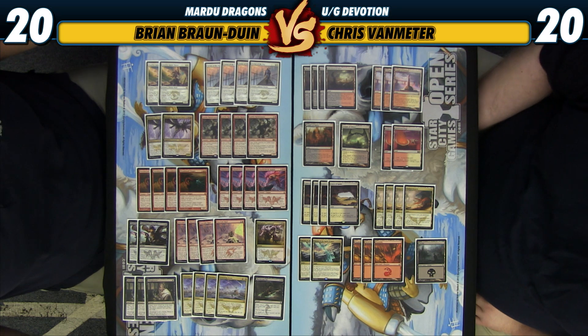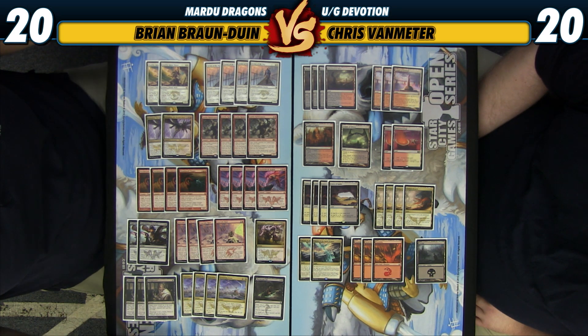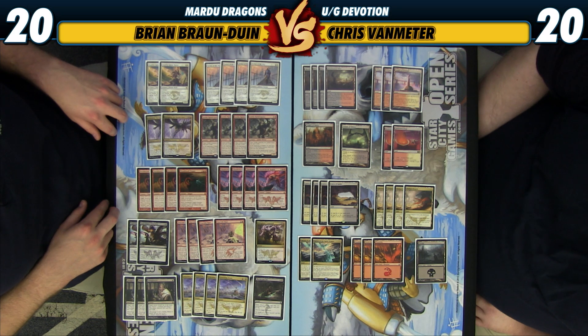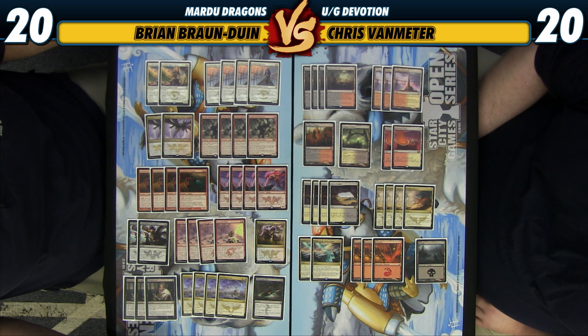Really it looks like a pretty standard Mardu deck for a lot of things here. You have Seeker, Soulfire, Rabblemaster, Crackling Doom — pretty much a standard Mardu base. But where it differs is instead of things like Lightning Strike, we instead have this dragon package. So we have Draconic Roar and Foul Tongue Invocation to go with ten dragons. And Foul Tongue Invocation has quickly proven itself to be one of the top five cards in Standard — at least top ten — and it's definitely very good, bred out of necessity.